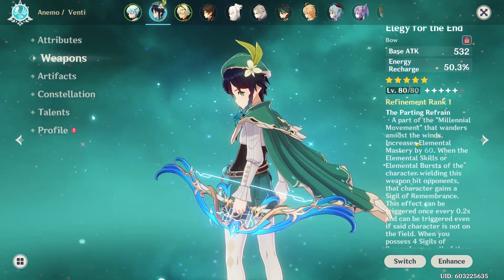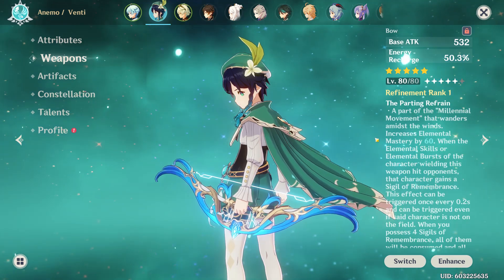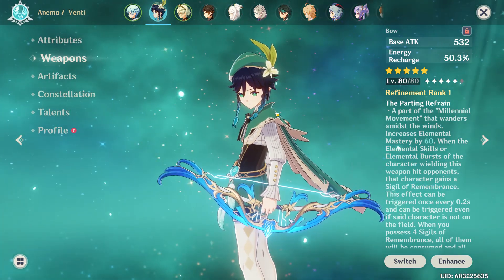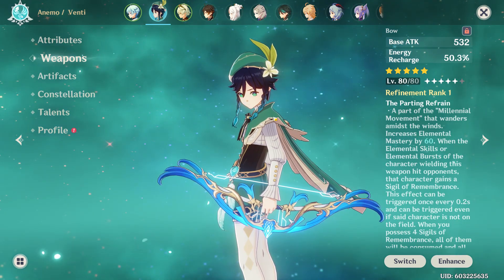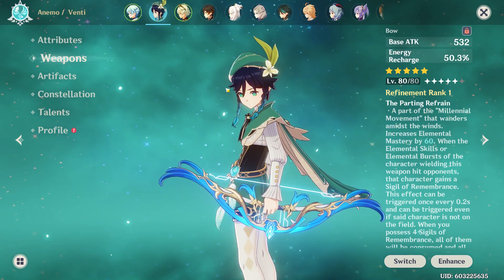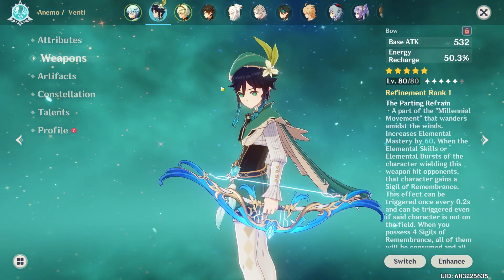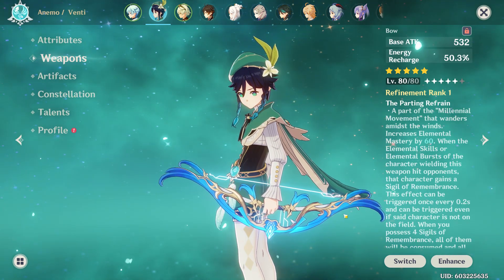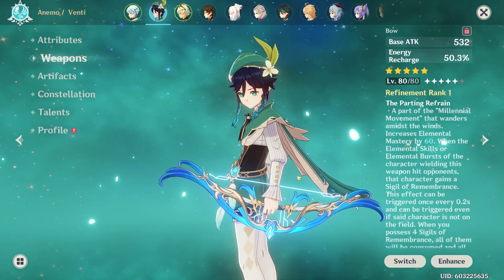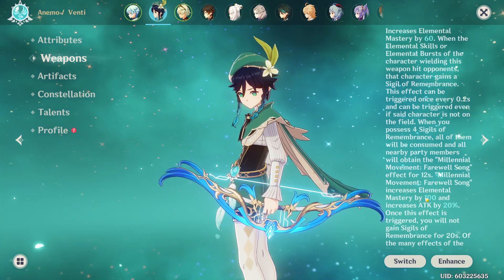Basically you get a flat 60 elemental mastery increase, and then every time your E ability or Q ability does damage you're going to get a stack. Even if Venti is not on the field you're still going to get a stack if your E or Q does damage. That means if Venti's burst is still doing damage while he's not on the field — which most of the time he's not — you're still going to be getting stacks. This weapon is really meant for Venti; even someone like Fischl can use it because her Oz stays on the field even when she's not there.